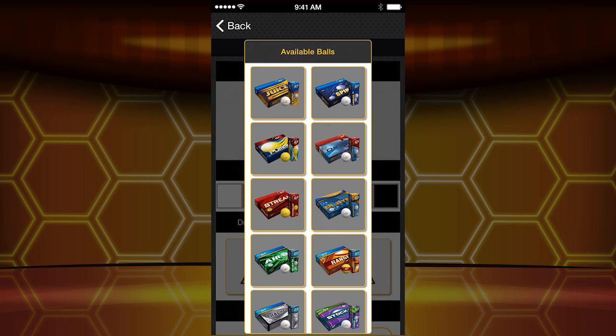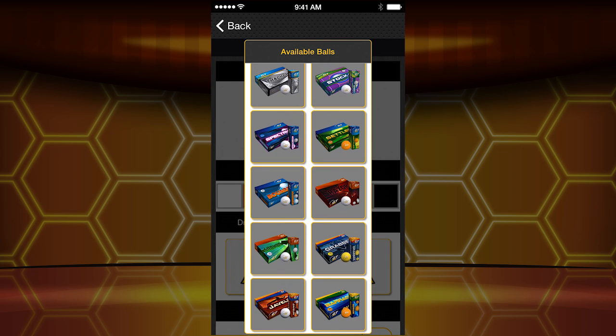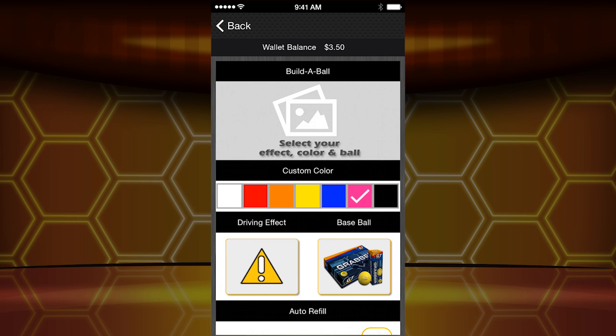How do you want the ball to respond? I've got the color pink, and now I'm going to pick grabber — that's what I play, it's what many of you play. So I've got a pink golf ball that's going to act like the grabber with distance and some spin.